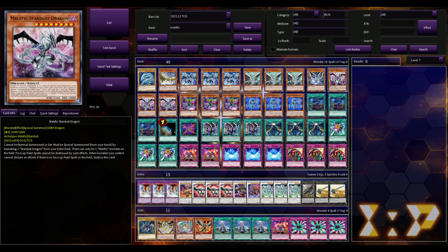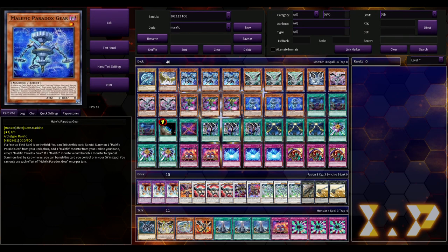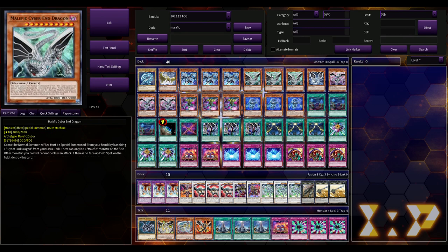Malefic Cyber End is just a good beatstick. Malefic Stardust Dragon is really cool — face-up field spells can't be destroyed by card effects, giving you field spell protection when Skill Drain isn't on board. Then there's Paradox Gear: if a face-up field spell is on the field, you can tribute this card to special summon a Parallel Gear from your deck, then add a Malefic monster from your deck to your hand. This card covers so much ground and does so much — it's like a Lonefire Blossom for Malefics.